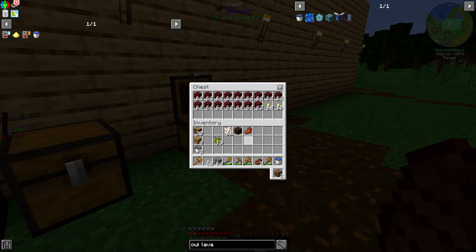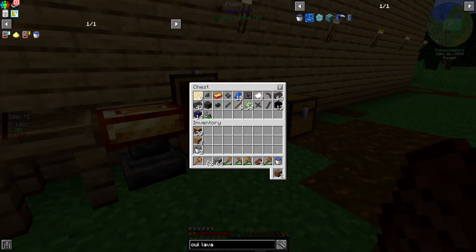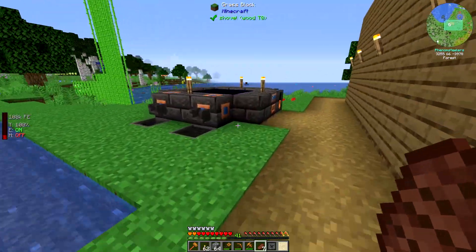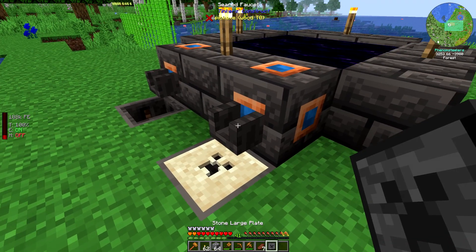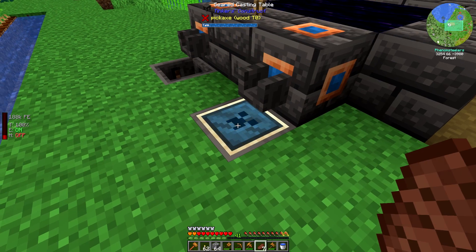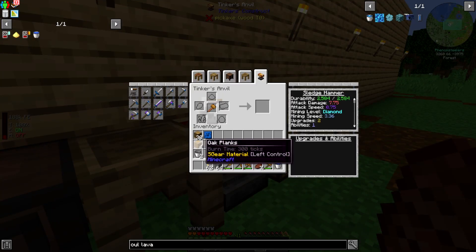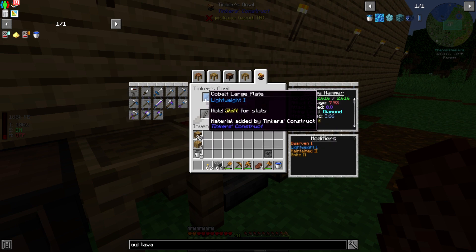I put another chest over here and just put some nether stuff in it. What I need to do now is grab my chest, get a cast, and make a plate of cobalt. Let's set that up — cobalt in the bottom, let's cast a plate. We should be able to add this to our sledgehammer.